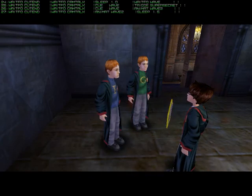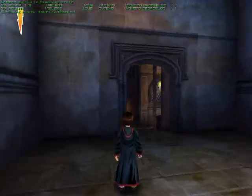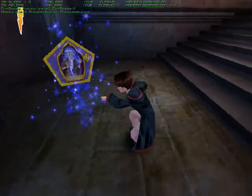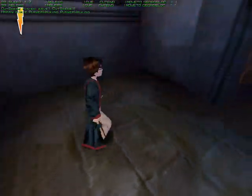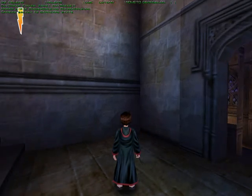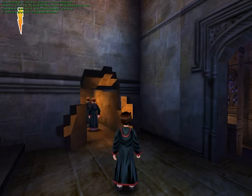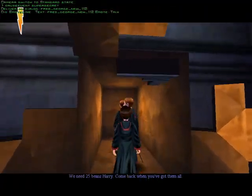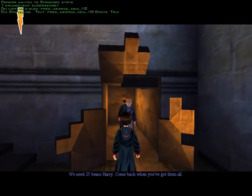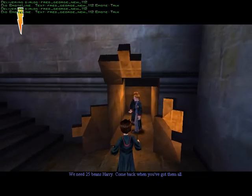Yeah, the game is running pretty fast. Thanks for helping us out, Harry. And the next card's event code is Super Secret, which opens the sacred area where we're from George Art. We need 25 beans, Harry. Come back when you've got them all.